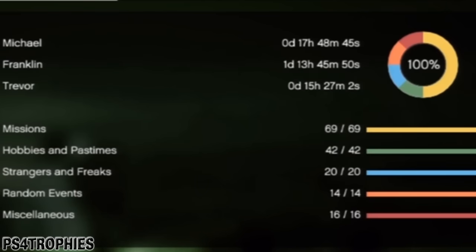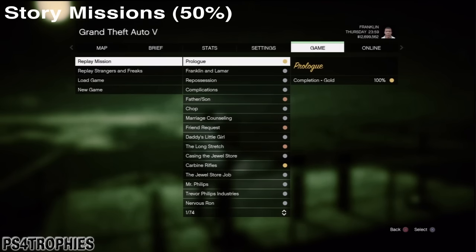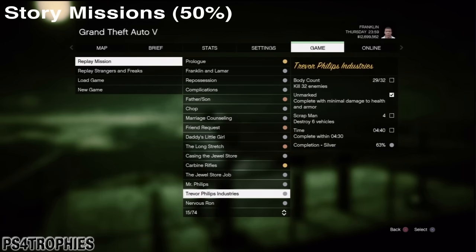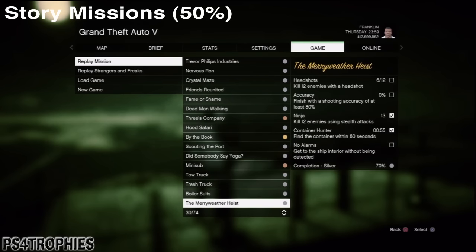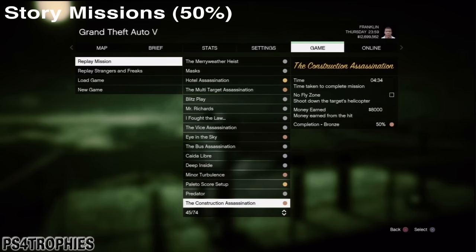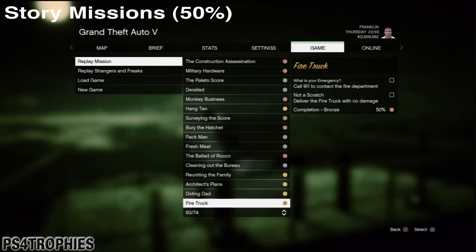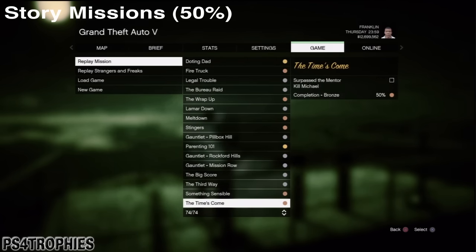Once you've got 100% you can do fun things like see the UFOs. For the story missions — which make up 50% of total completion — there are 69 main story missions plus five Lester assassination missions, for a total of 74. Completing all of those accounts for the full 50%.